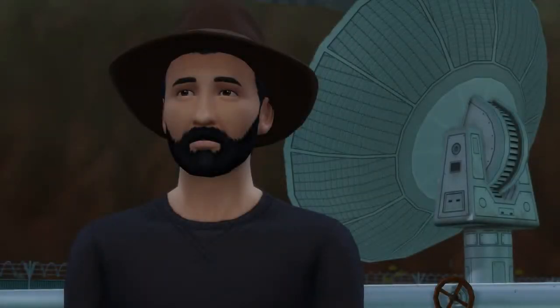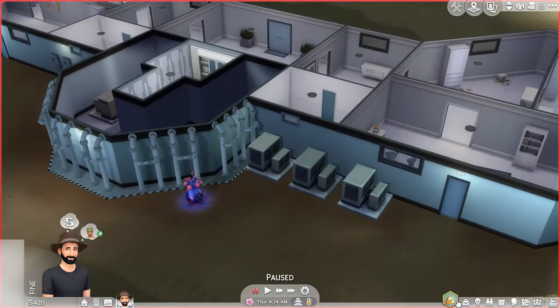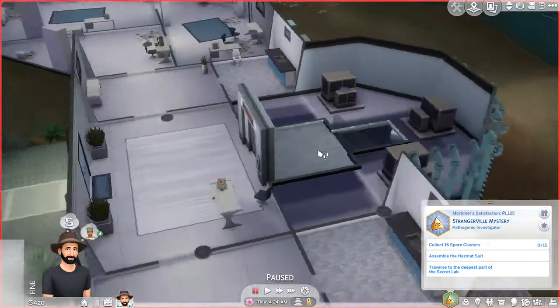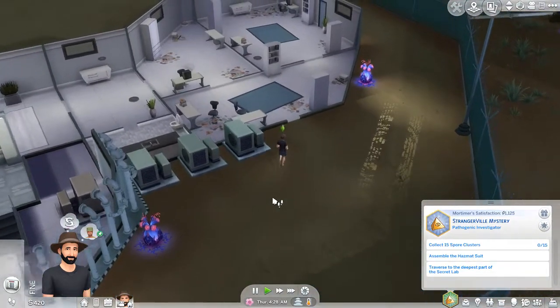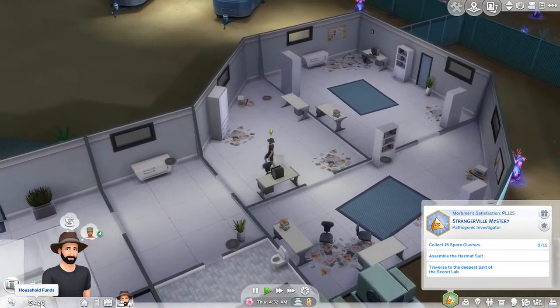Welcome back to Let's Play The Sims 4 Strangerville. We're starting right in the science lab because Mortimer was feeling very energized. He thought he could put this really good mood to use to find more clusters, which he needs for his aspiration - and we'll need them eventually to build the hazmat suit. We discovered last part that we're in a pickle because we're missing more than half the money needed to buy the hazmat suit from the curio shop.